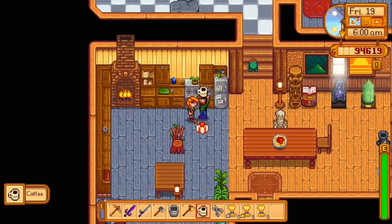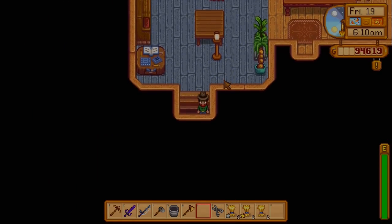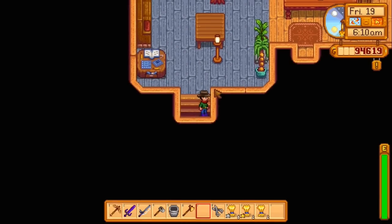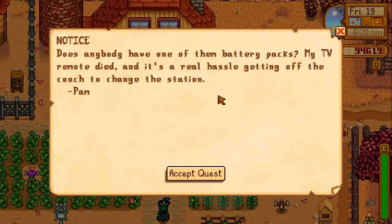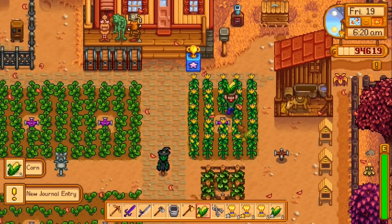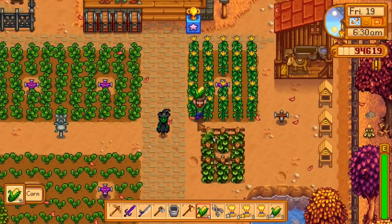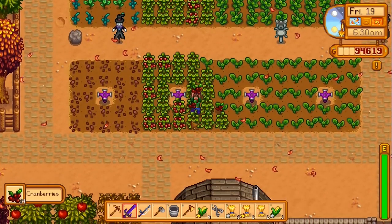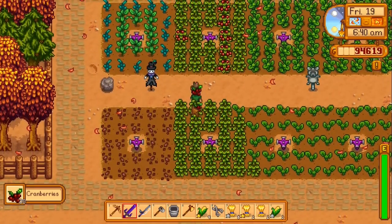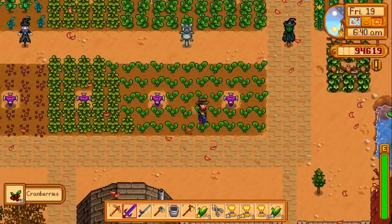Next morning — hi sweetie, coffee! You can have it. Checking the cellar — nothing's ready yet. I could get it out early with the pickaxe but I kind of like to keep it in there as long as possible. Oh, Pam wants a battery — that's easy, we have like four in storage. Actually, have we even had a thunderstorm this season? I just realized we haven't really gotten more batteries recently. We'll go find Pam later — even though we don't really need more friendship with her, it's still a good idea to be nice.